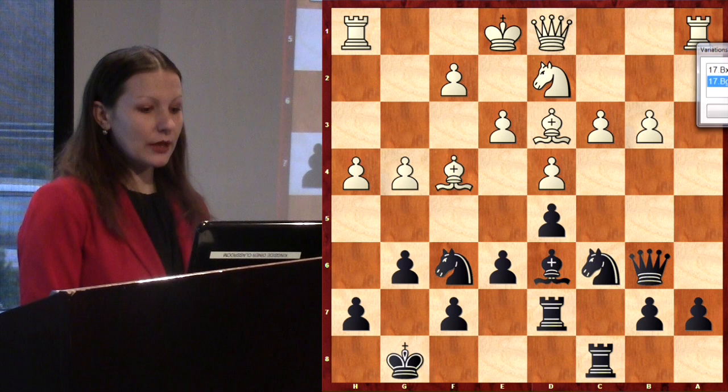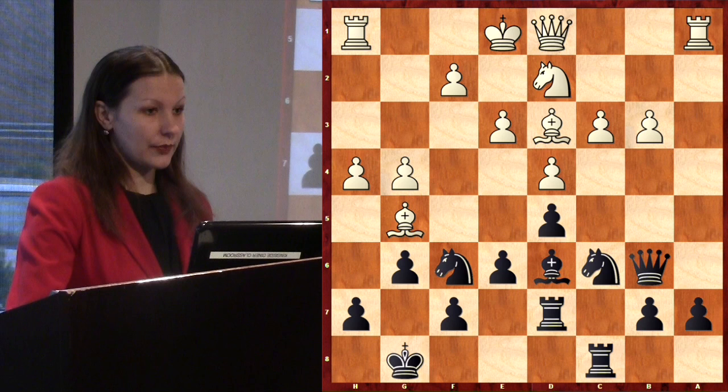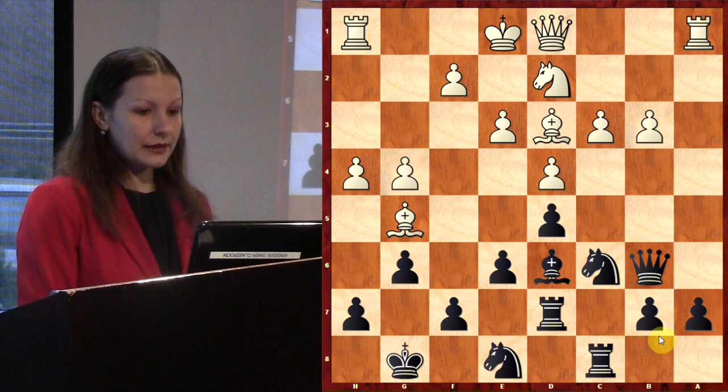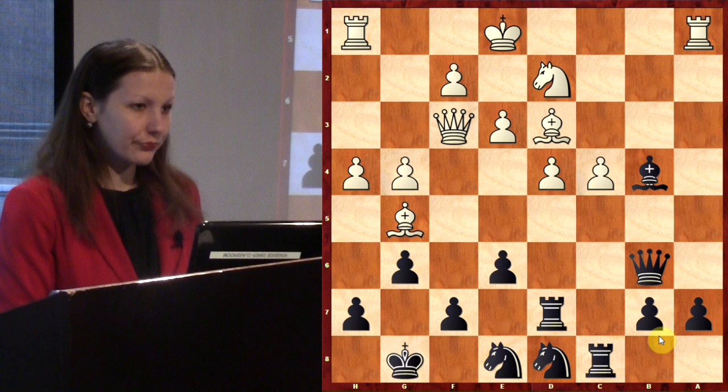He could have played Bxd6, Rxd6, Rg5, Nh5, Be2 to attack my knight on h5, and if Ng7, c4 — better position for White. He played Bg5, which attacks the knight on f6. What should Black play? Bishop e7 is too passive because I already moved from e7 to d6, losing a tempo. Instead Nd8 is interesting: for example Qf3, Nd8, c4, dxc4, bxc4, Bb4 — equal position. But he decided to play e4 immediately.